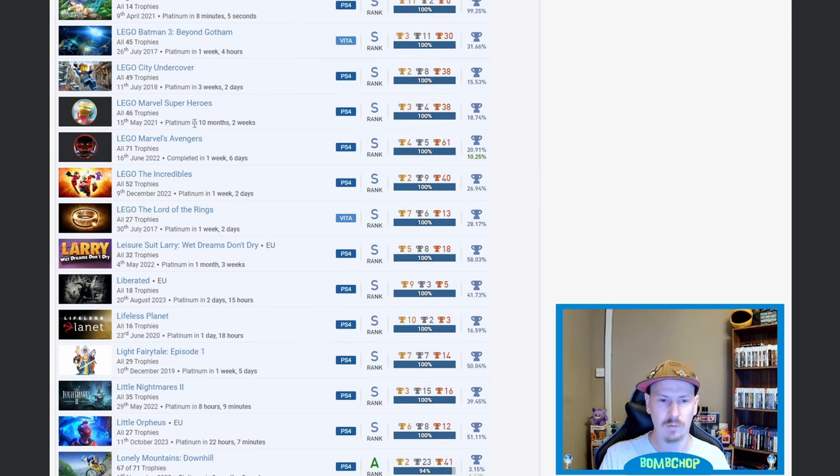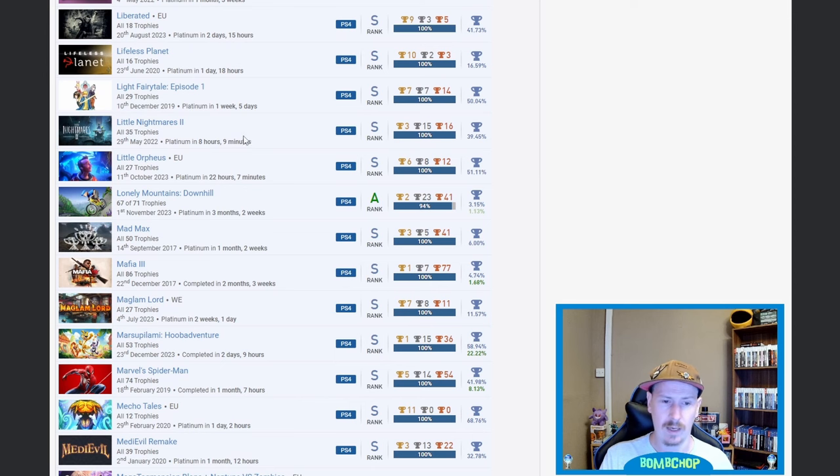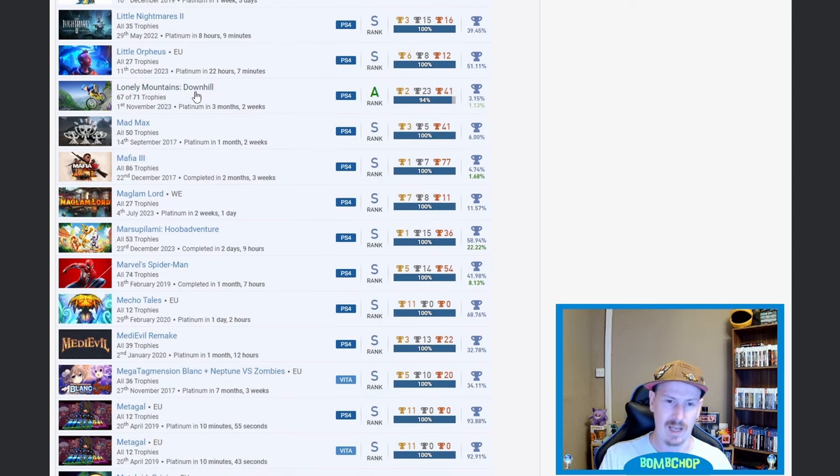Lego City Undercover, Marvel Super Heroes, Marvel's Avengers, The Incredibles, Lord of the Rings — very nice, all of those. Still only on the L's — what the hell. Leisure Suit Larry: Wet Dreams Don't Die — nice. Little Nightmares 2 — beautiful game. Lonely Mountains: Downhill — my god, 3.15%. I didn't realize that was such a rare platinum, fair play on it.